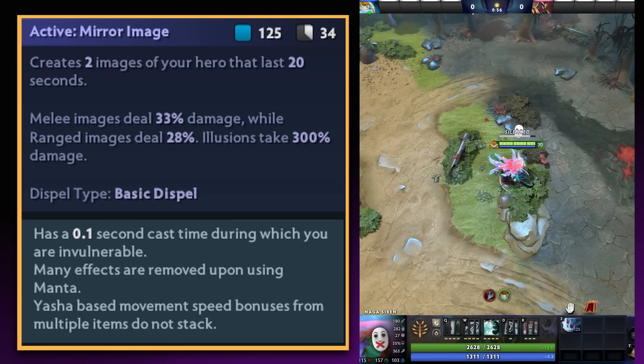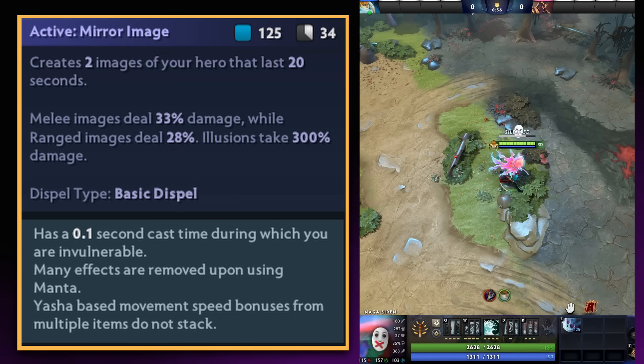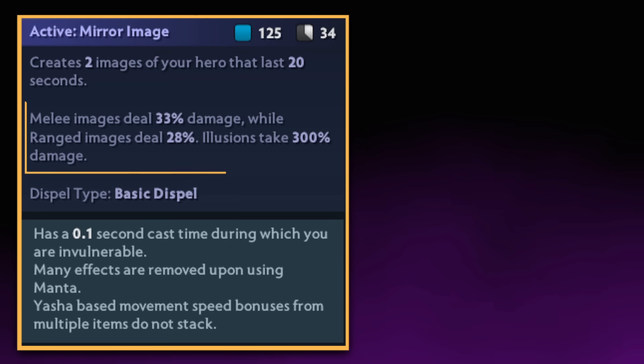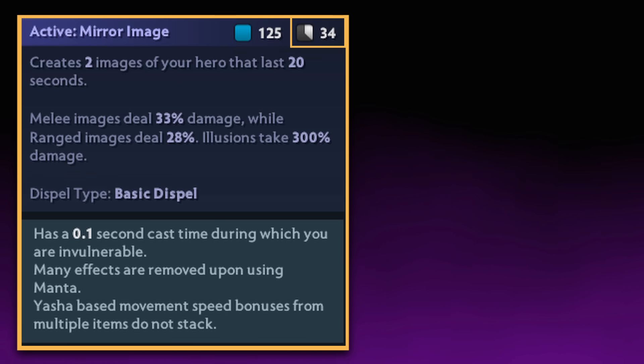When activated, you spend 125 mana in order to create 2 illusions of your hero which last for 20 seconds. At the initial point of activation, your hero is banished for a tenth of a second, during which a basic dispel is also applied to your hero. The illusions created deal 33% of your hero's base damage if you're a melee hero, and 28% of your base damage if you're a ranged hero. They also receive 300% of the normal damage your hero would receive. The cooldown of the mirror image active is 34 seconds, so the effect has an overall uptime just shy of 59%, being completely inactive for 14 seconds.